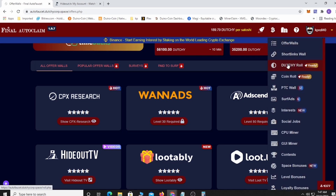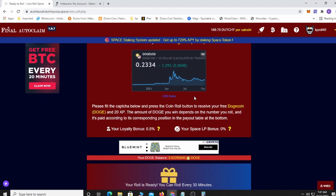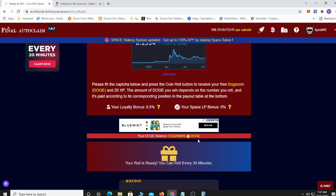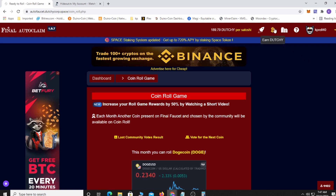Each month they have a featured coin roll. They pick a coin and you can collect more of that coin. This month they picked Dogecoin, so if you like Dogecoin you can come on here every 30 minutes and pick Doge coins. What's really nice is as you collect you get a loyalty bonus — it starts at 0.5 and goes up a little each time, so you can earn even more that way.